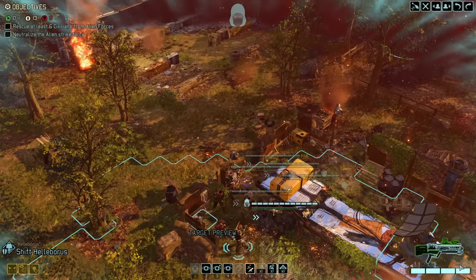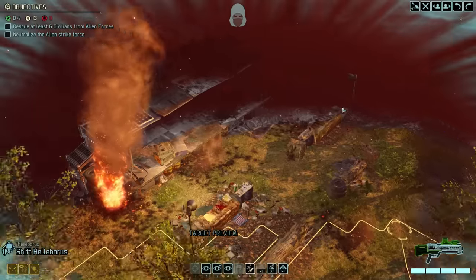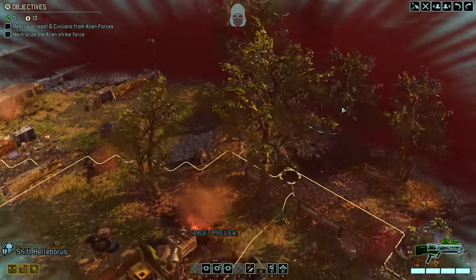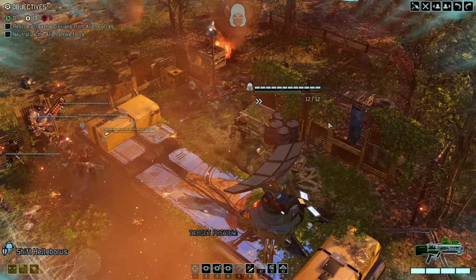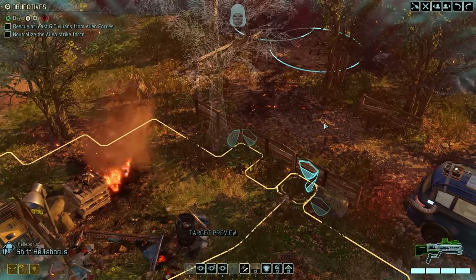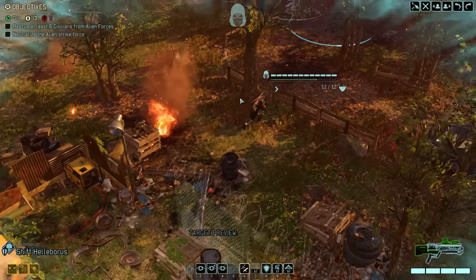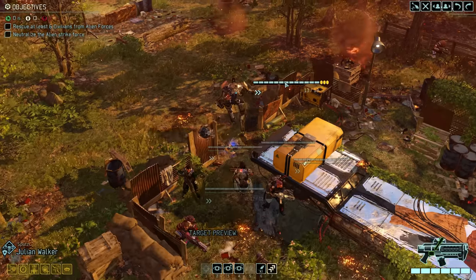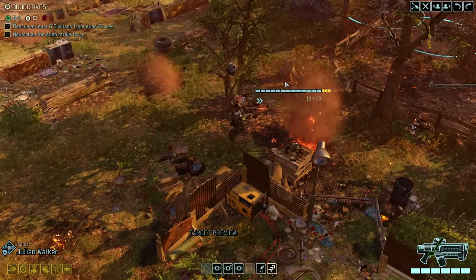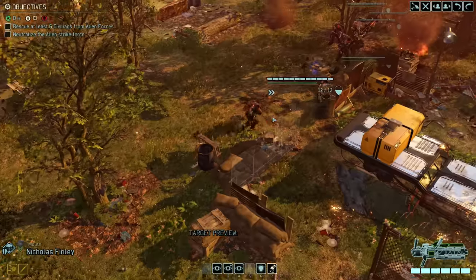As always, 13 civilians are on the map and six of them we need to rescue. There will also be a few faceless hidden among them and plenty of enemies in the shadows. We can already see the outline of what are hopefully a few civilians, and since Helleborus is the only one with concealment, let's send him up first — which also reveals our first enemies: Chrysalids. That means the rest of the squad won't move up too far. Let's see if we can catch them in an overwatch ambush.